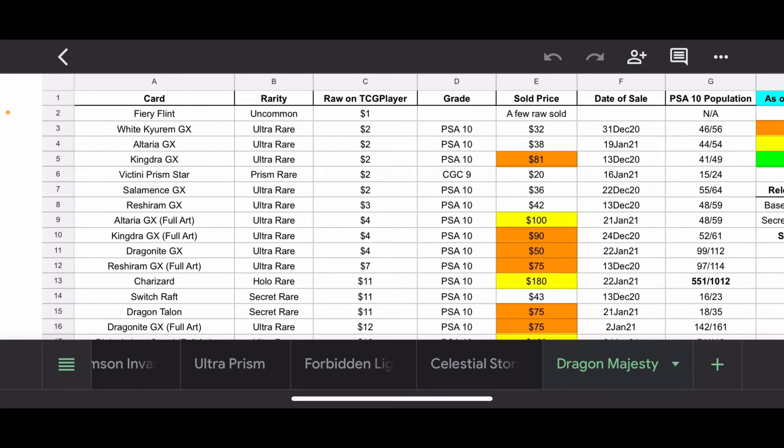Just going over the spreadsheet itself. The card column is self-explanatory — which card it is. Rarity is just the rarity of the card. The raw price on TCG Player is the raw price rated down as of 24 January, and that's just the marketplace value — basically an average of all the sold cards on TCG Player, which ends up being around a lightly played condition for the card.